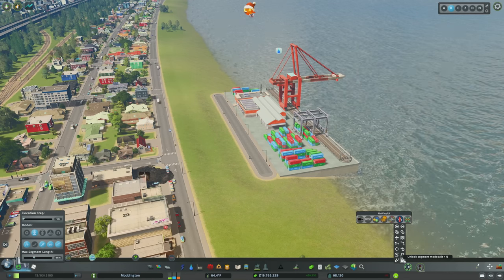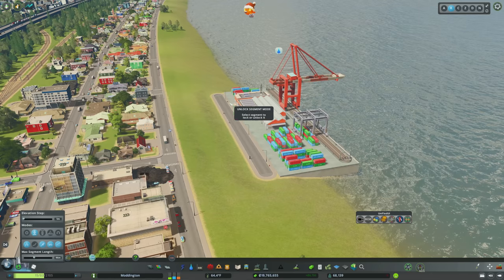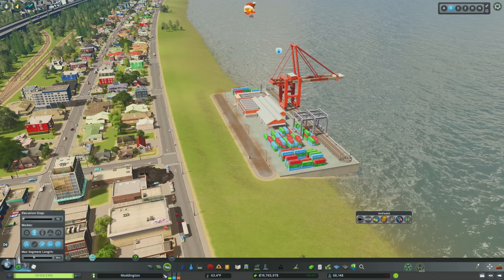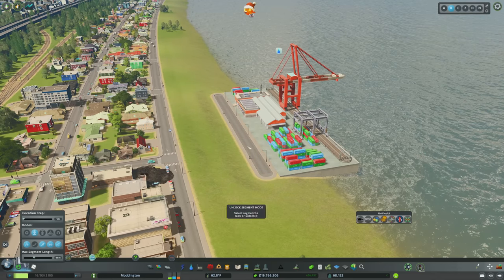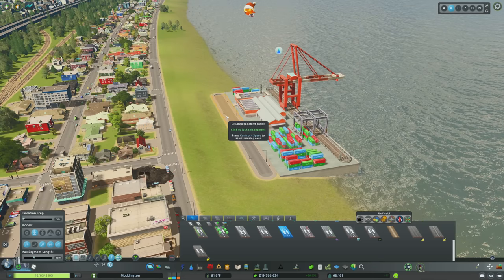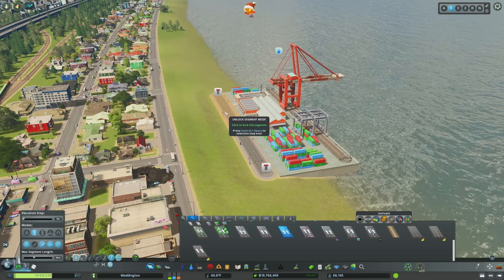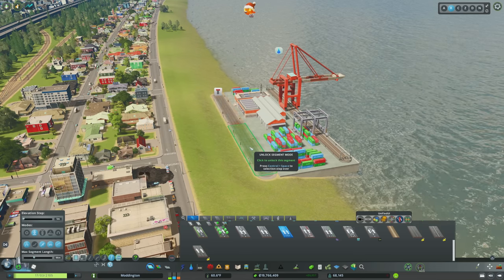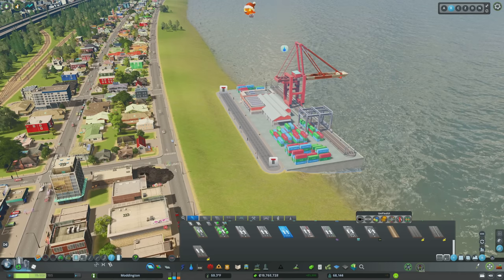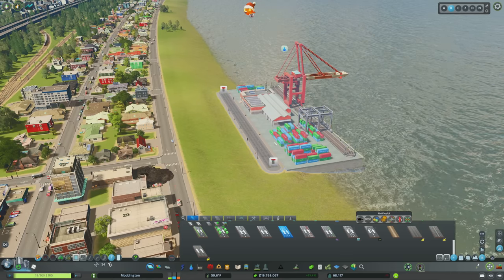Finally, one of the most powerful parts of this mod: the unlock segment mode. This allows you to take an asset like a cargo harbor that has built-in assets you're not supposed to be able to change, unlock those segments, and change them. They turn yellow as a warning that you need to lock them later. Once modified — for example, turning a segment into a four-lane road — you go back and lock them. You know it's locked because it's green, and green is good. In Move It, that roadway segment will even move with the asset.